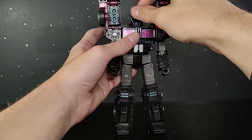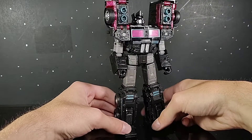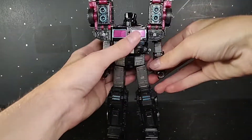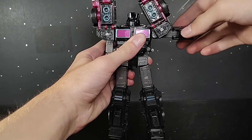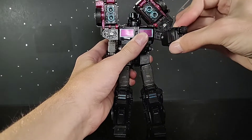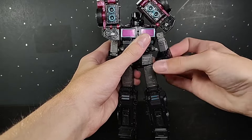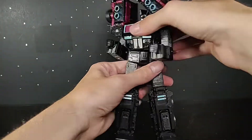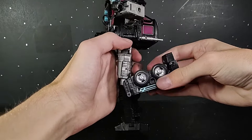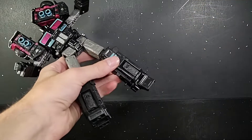For articulation, you get a ball joint up at the head and a hinge due to transformation. With that hinge you can look up about that far, down about that far, a little bit of tilt, and obviously swivel. Arm can go up about that far, or if you move it out, full 360 — it's a ratchet joint for some reason. Elbow swivel, single-jointed elbow at about 90 degrees. Waist swivel. Beautiful spread on the legs. Thigh swivel. Single-jointed knee that can get a little past 90. And a beautiful ankle rocker with some toe bend for transformation.